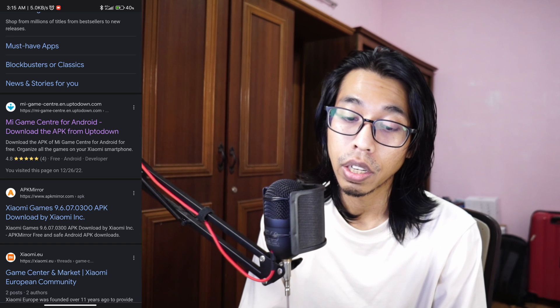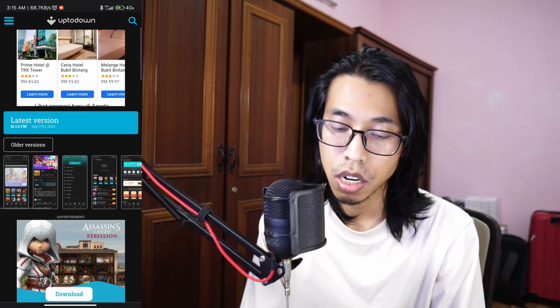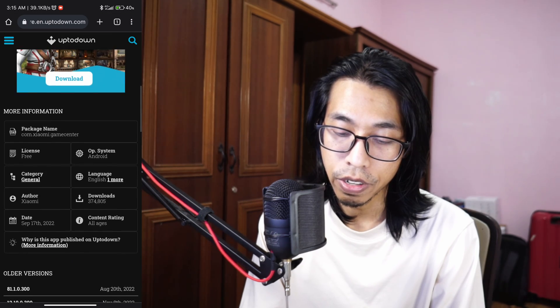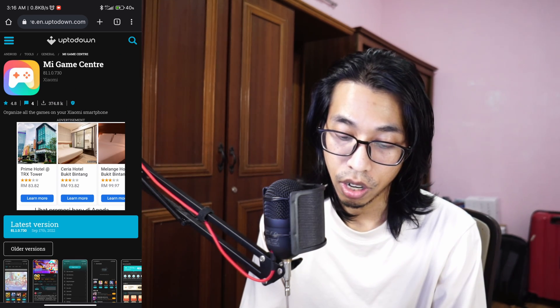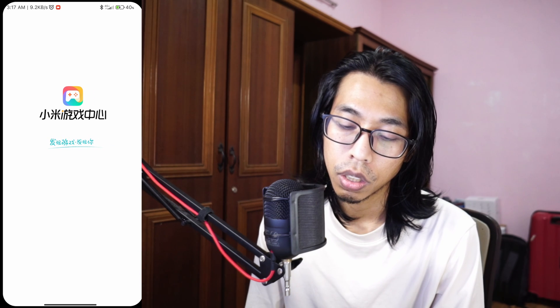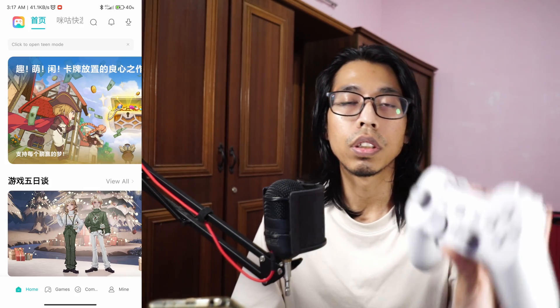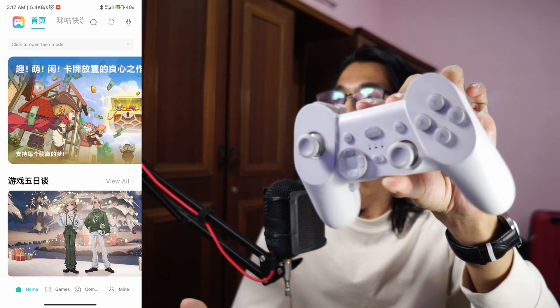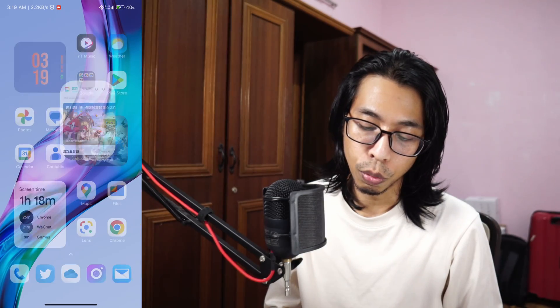That said, I'm still going to show you how to do it. Open Chrome, and you can download the Mi Game Center for Android — there's a latest version available. I'm not sure if the website is legit, but you can try. Install the app, accept the terms and conditions, and then connect your controller.